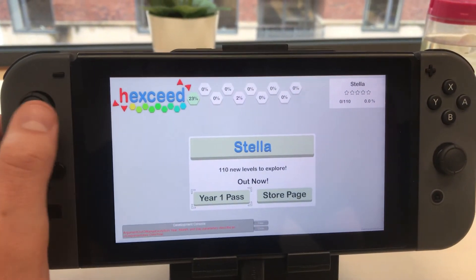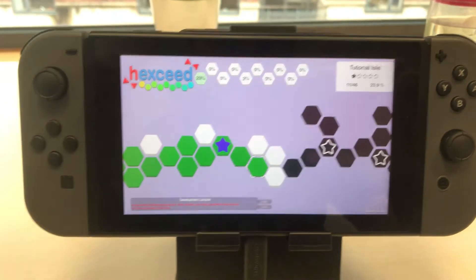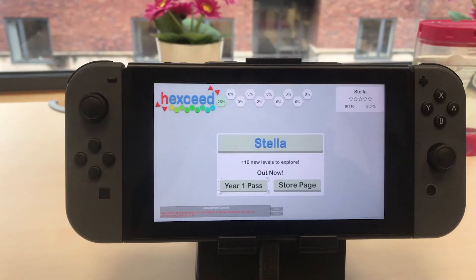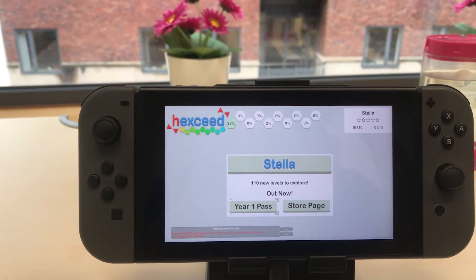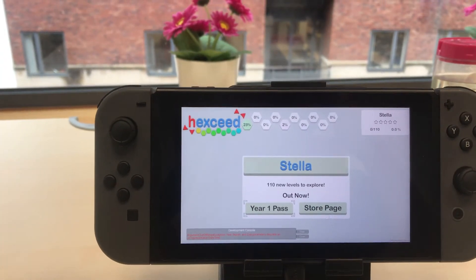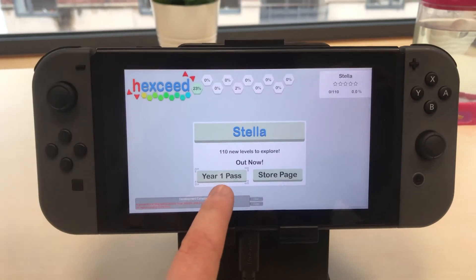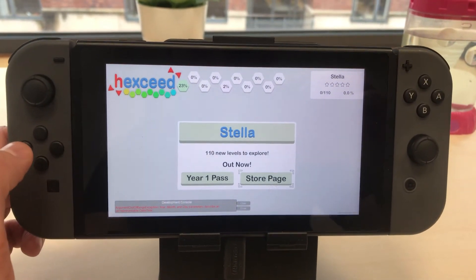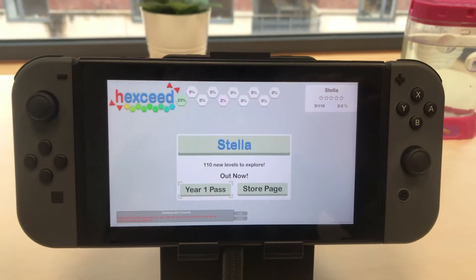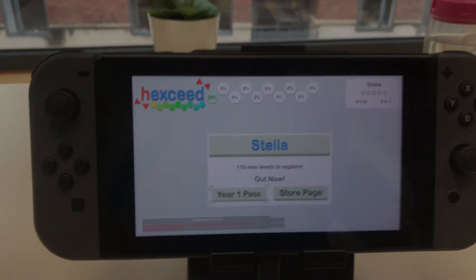I've spent most of the afternoon working on the Switch store page stuff. I can't really show you any of that — it's just been a bit of a faff, a lot of data entry, just like when we were doing localization. I've also been looking at how DLCs work. I don't think the API allows you to bring up a store page individually — what you can do is go to the page where all the DLCs are listed. So I'm going to get rid of the Year One Pass button and make the store page button link to the list of all the DLCs. Unfortunately you'll be able to see ones you already own, but hopefully people are just buying the season pass anyway.